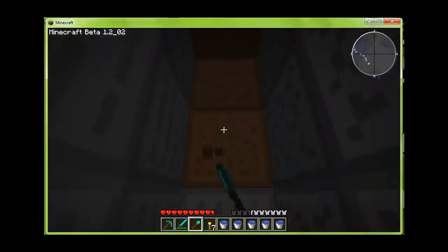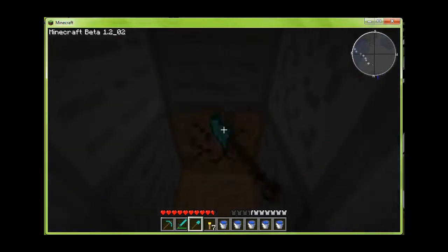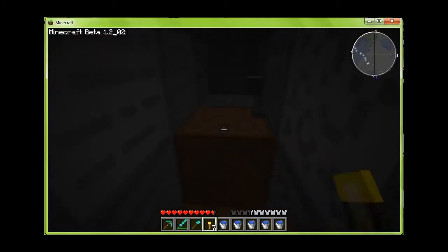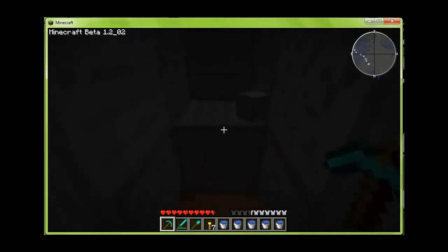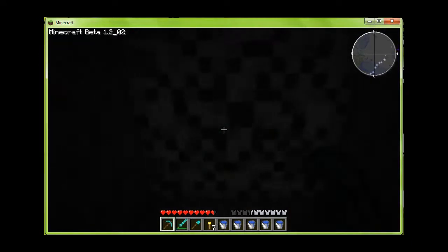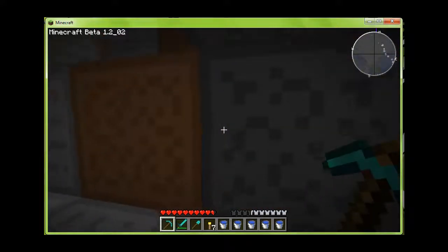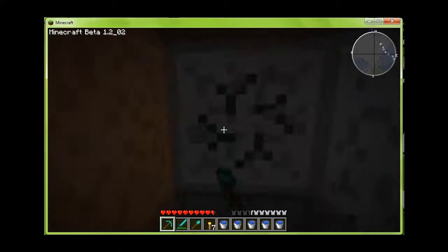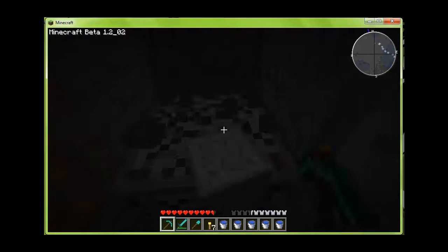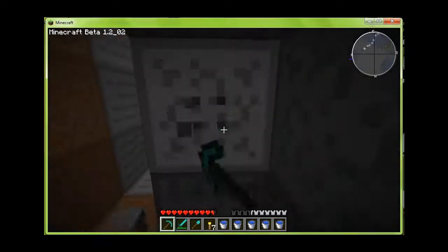One, two, three — I keep losing my count, I'm sorry. Alright, so that's seven, eight, nine. And then five blocks — this is my exit, because you're going to need one. Then once again you want to dig nine blocks, and of course you're going to clear out the space in the middle.